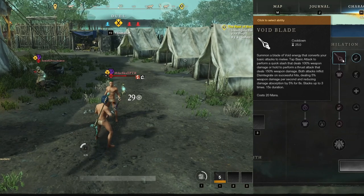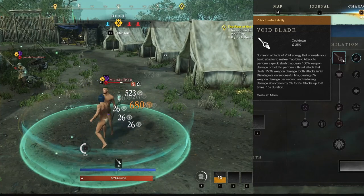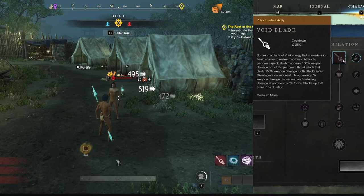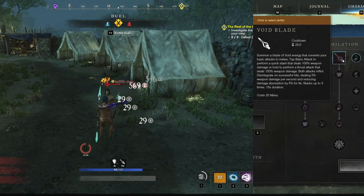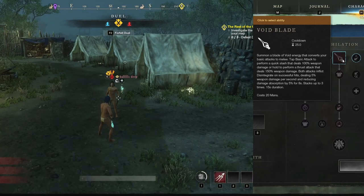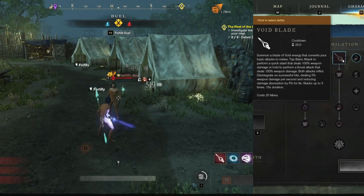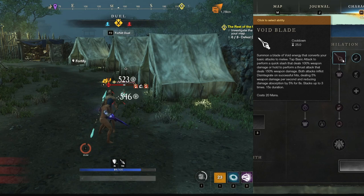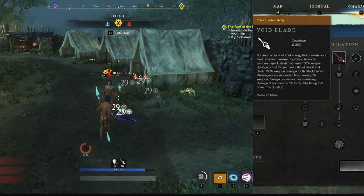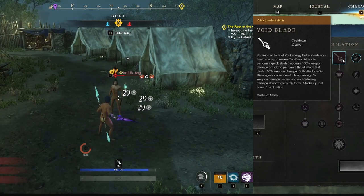Rend applications do affect damage over time, which means each stack of Disintegrate literally buffs its own damage over time. Disintegrate is its own unique debuff, so it stacks with any and all rend applications. However, in New World the maximum rend any target can have is 30%, so combining Disintegrate with other rends will not let you exceed that cap. Overall, this sword pumps out so much damage so fast that you basically just want to spam it whenever possible.